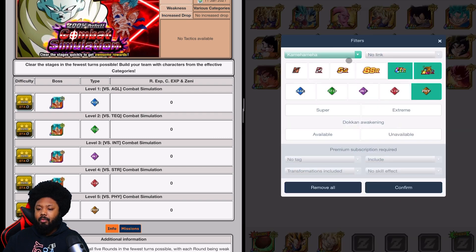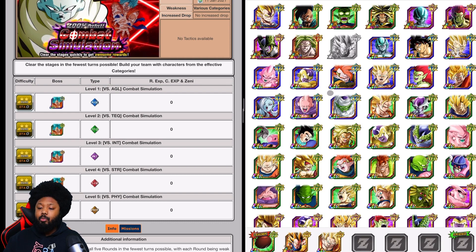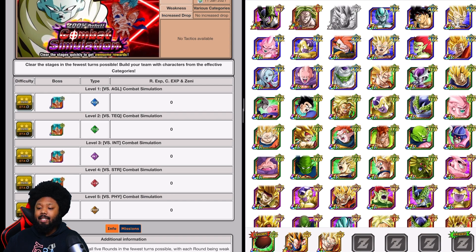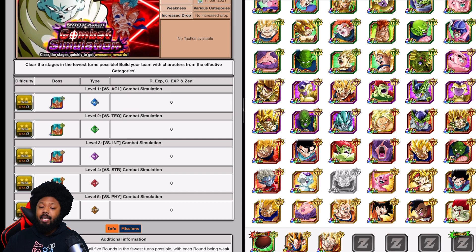Another unit you want to bring is Frieza. Let's go back to Resurrected Warriors and find him. This Frieza is new on Global — there's a chance you pulled him and he's going to be very good. Of course, you want to bring Kid Buu as your support. You could also bring Cooler here as well, which is very good because he links up pretty well with Frieza. You can transform Frieza on turn one, which is really good, and he does quite a lot of damage.